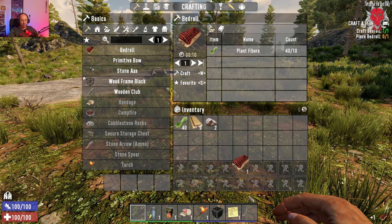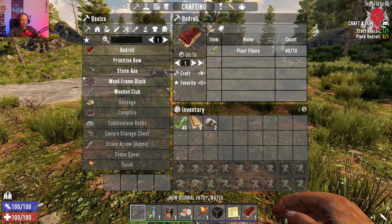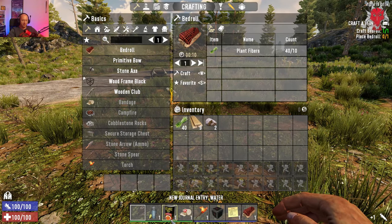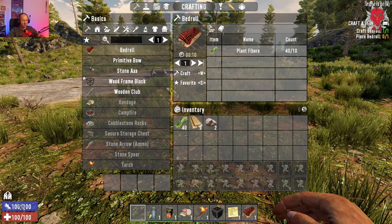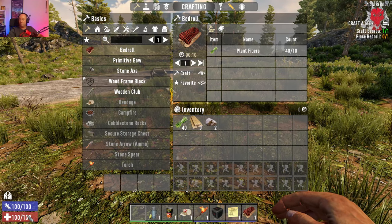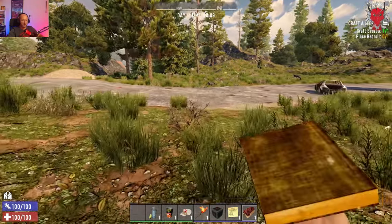We've got our bedroll. Move down to your hotbar — at the bottom you'll see your food bar, your water bar, your stamina in blue, and your health in red.